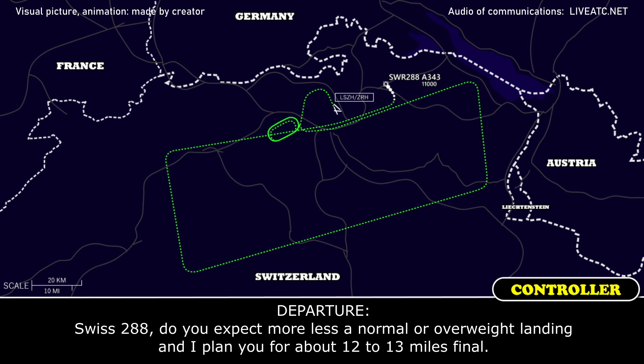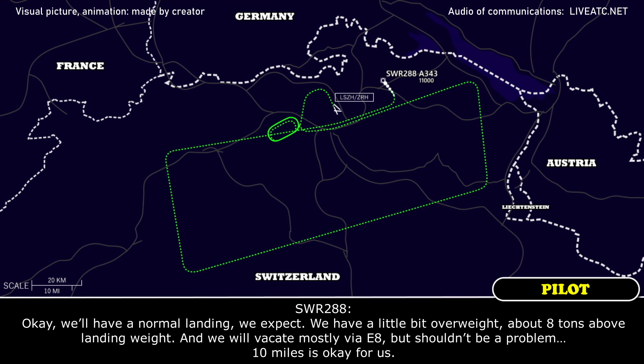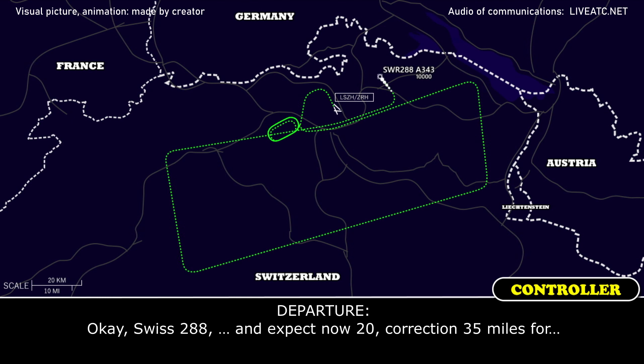With 288, do you expect more or less a normal landing, or is it an overweight landing? I plan you for about 12 to 13 miles. Okay, we expect a normal landing. We are a little bit overweight, about 8 tons over landing weight. We will vacate most probably at 8, but it shouldn't be a problem. 10 miles is okay for us. Okay, Swiss 288.